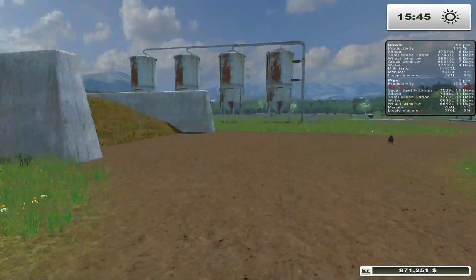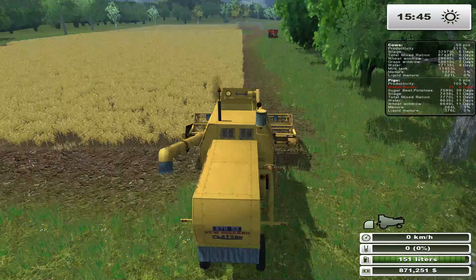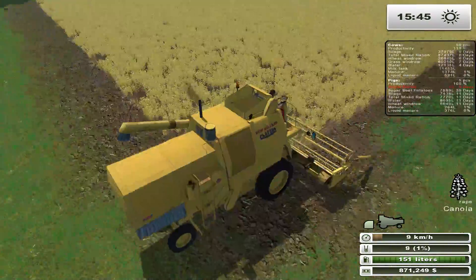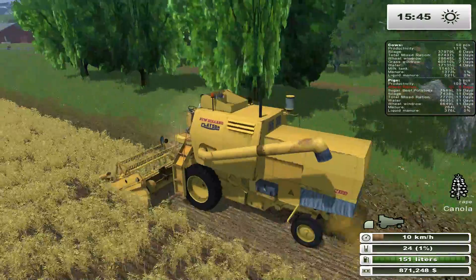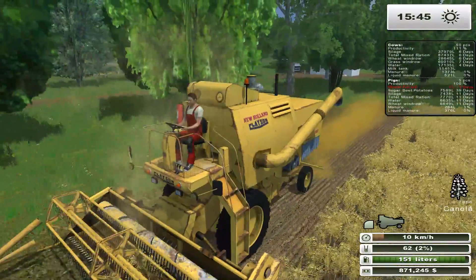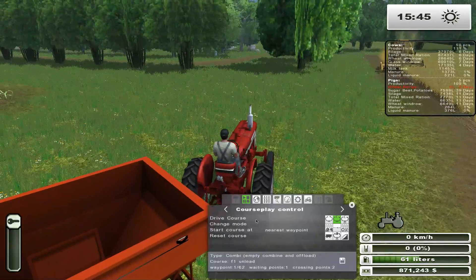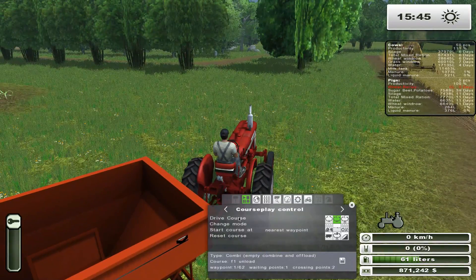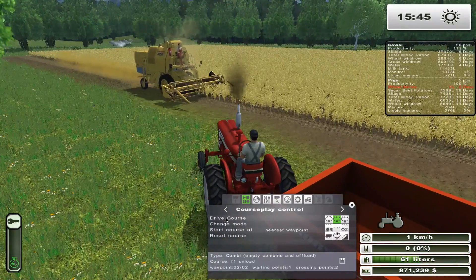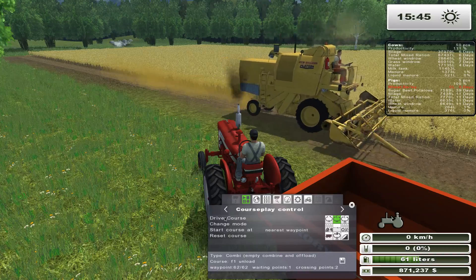We still have the corn headers, so might as well use them. Let's hop into our combine and get him started. I already had him running, getting ready to go - just warming up the engine. And we set him on our way. We're going to hop into the farm all over here and get him to drive the course. Just stop him over here - don't want him to run into the combine.